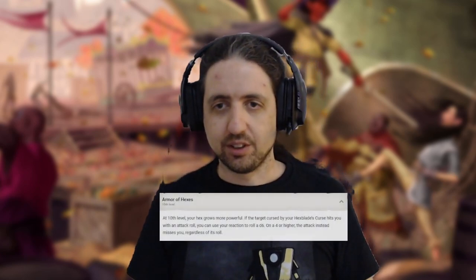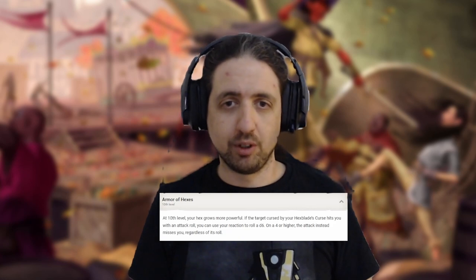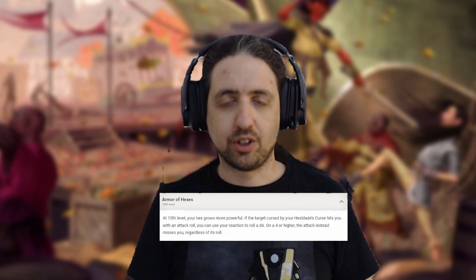With Warlock 10 you get another Hexblade feature: Armor of Hexes. It's kind of silly and banal, but it makes you more durable versus the big bad you use your curse against — so that's good. You also get another cantrip, so you can go with another utility like Mage Hand.